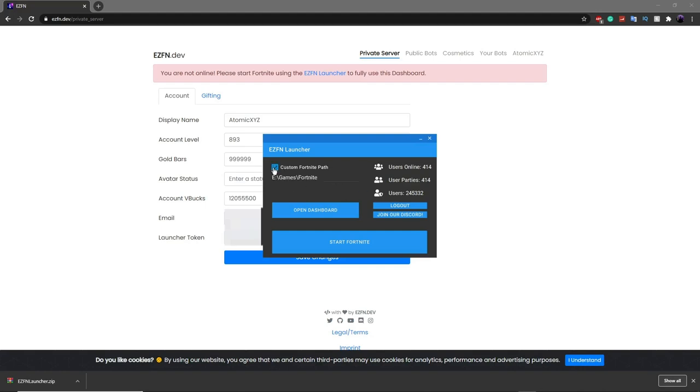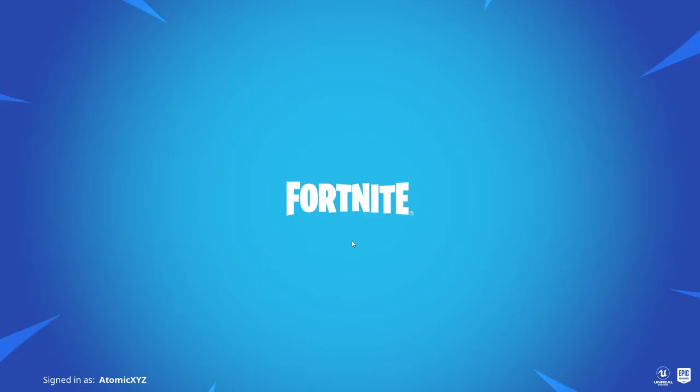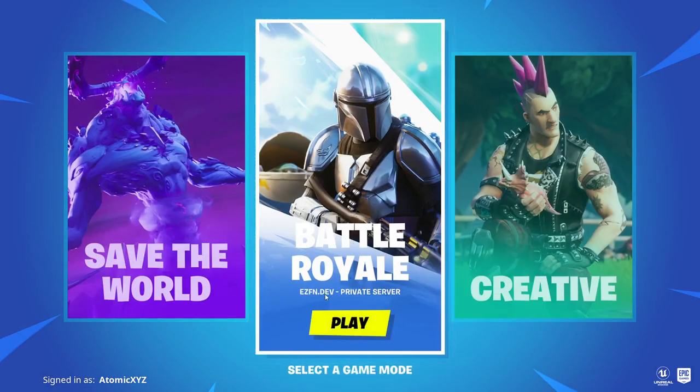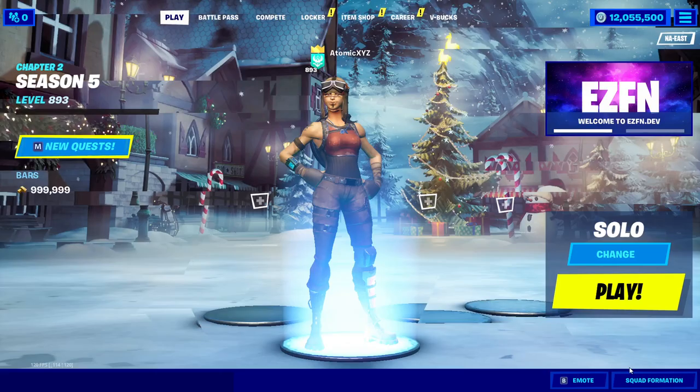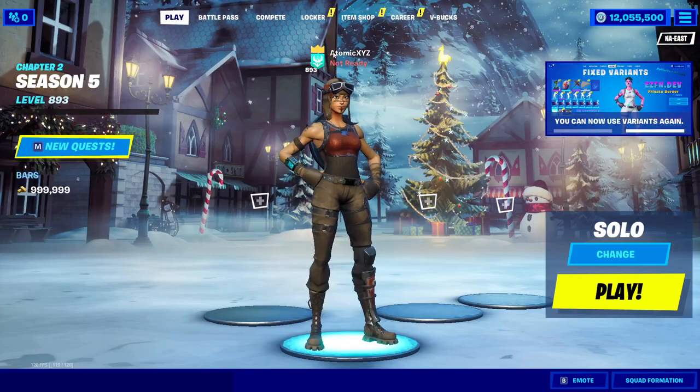I'm going to select Custom Fortnite Path because I don't have mine downloaded in the default location — make sure you have the correct path or it will not work. Then click Start Fortnite and it will launch the game. Once you're in, it should say 'ezfn.dev Private Server.' If it does not say that, something went wrong and you should immediately close Fortnite and try again.